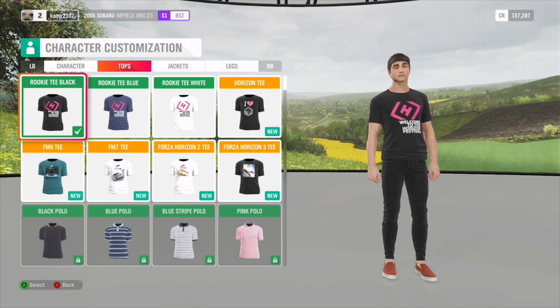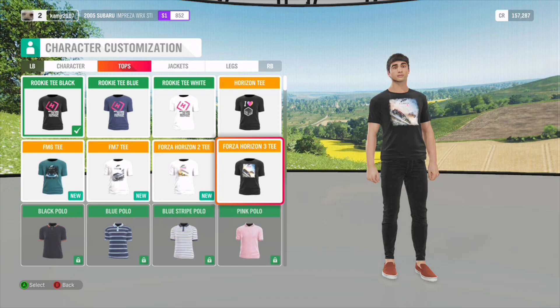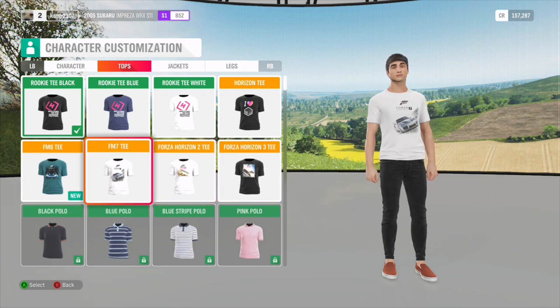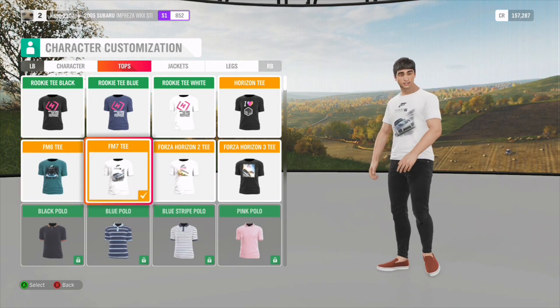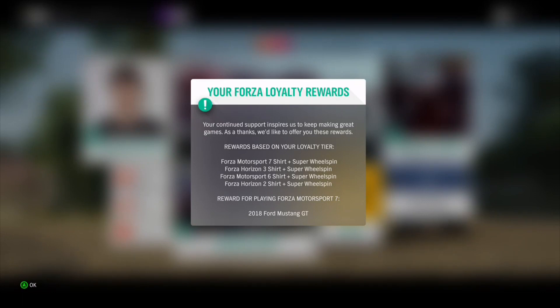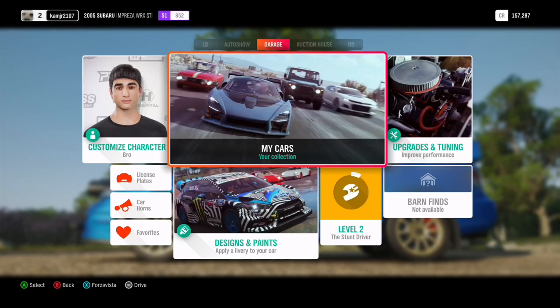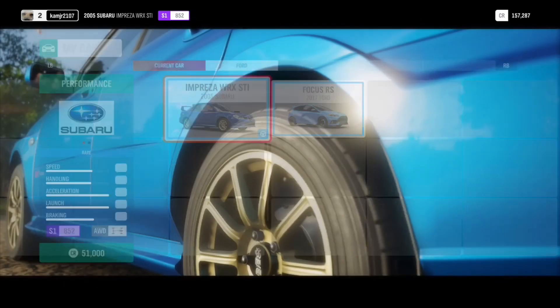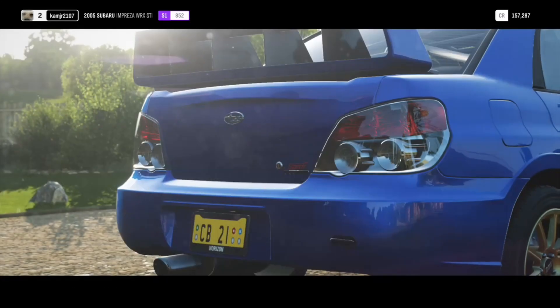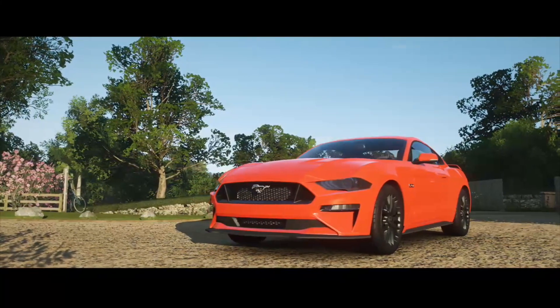We got some more t-shirts for character customization - let's take a look at those. We got an 'I Love Horizon' rookie shirt, a Forza Horizon 3 t-shirt, a Forza Horizon 2 one, Forza Motorsport 7, and Forza Motorsport 6. I'm gonna go with the Forza Motorsport 7 one cause I have the game but haven't made a video of it. I am actually a massive Forza fan - I have most of the games, I have Forza 4, 6, and 7. I don't have Forza 5 for some reason. We also got a 2018 Mustang GT added to the collection - new car added! I'm actually pretty glad I bought Forza 7 because when I got this game I at least get a nice free Mustang.